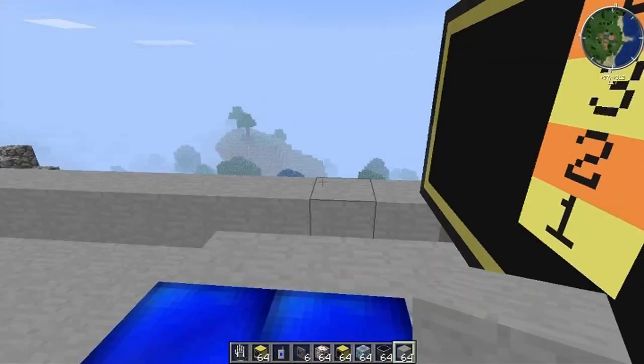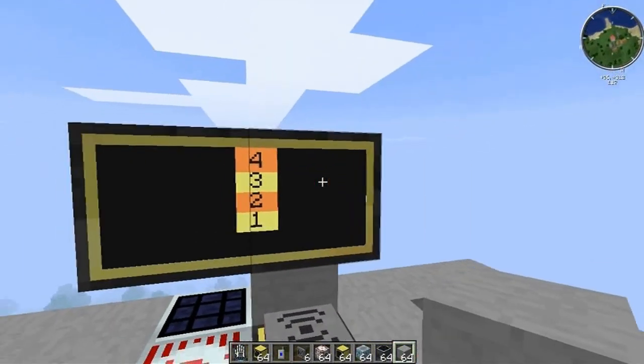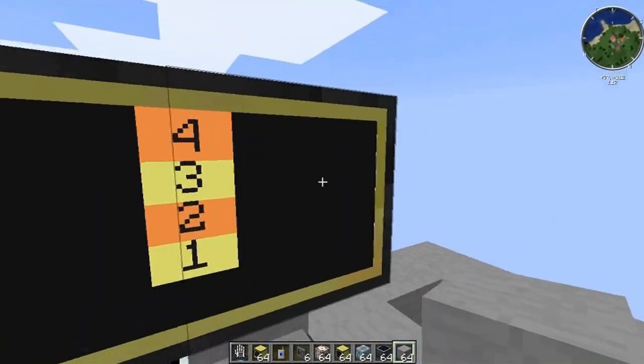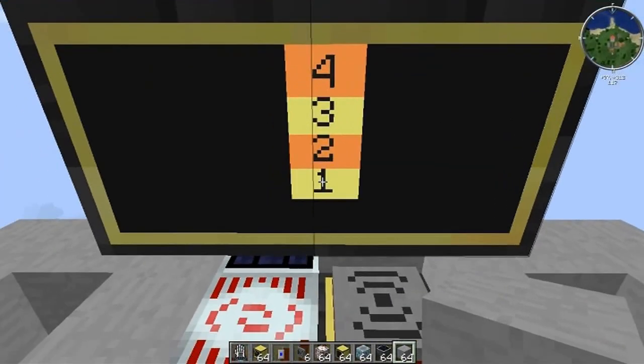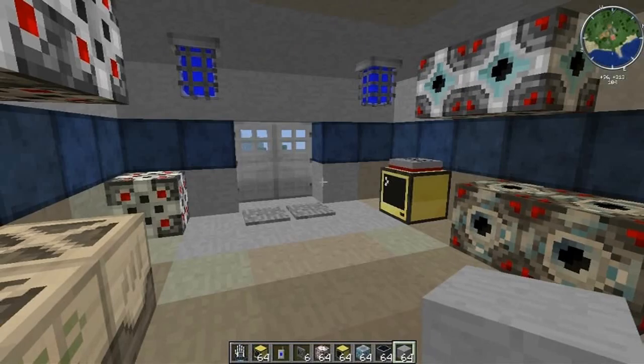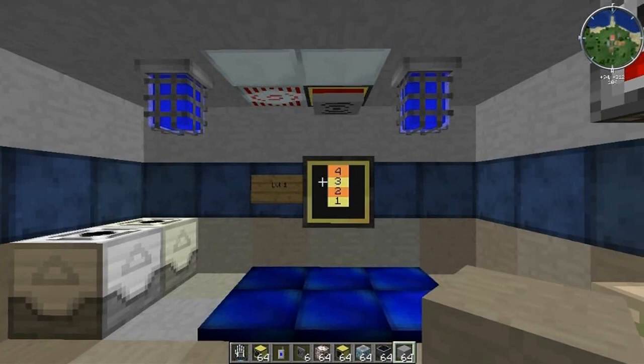The whole thing is adaptive — it will automatically update for how many floors you've got. You can make your monitors whatever size you want, as I proved here. This station is running two monitors and it's working fine, whereas down on level one it's just the one monitor. It's a really cool way to do it.